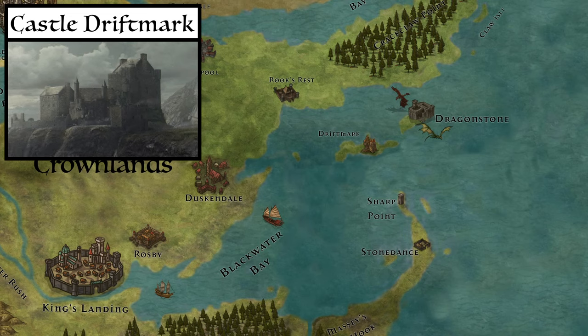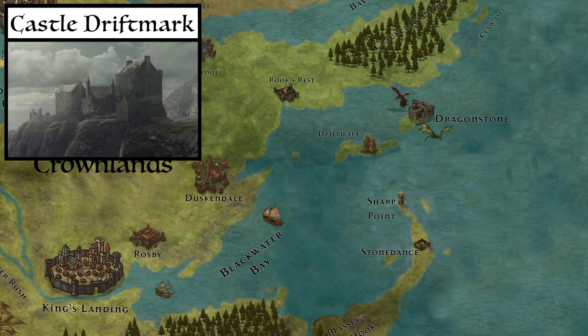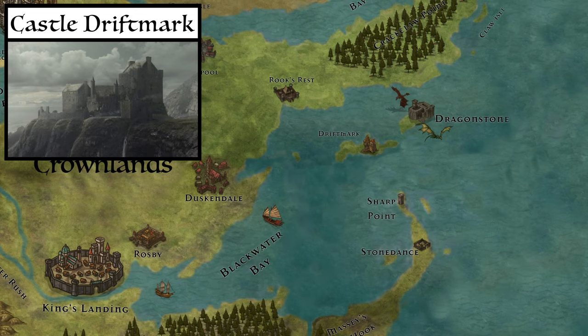In terms of geography, Driftmark is different from its neighbouring Dragonstone — low-lying and fertile, making it perfect for farming and civilisation in the former cities and villages. Its name comes from the large amount of driftwood brought by the tides of the narrow sea.